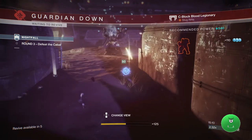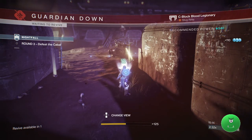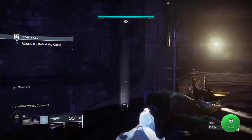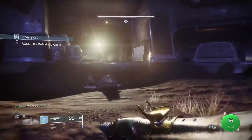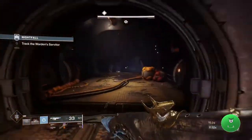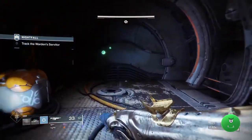One more thing: Wanted enemies provide a good score boost, but they are also very difficult to kill. They will be shielded, so just using a super isn't enough to take them down — you will also need to take out their shield first.